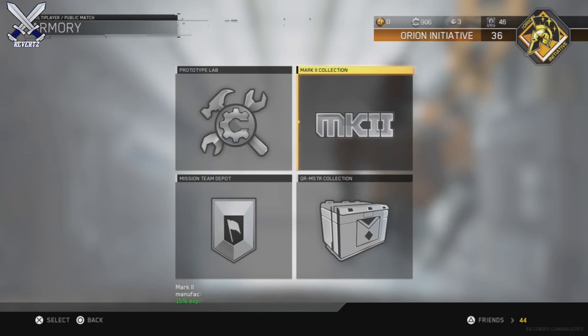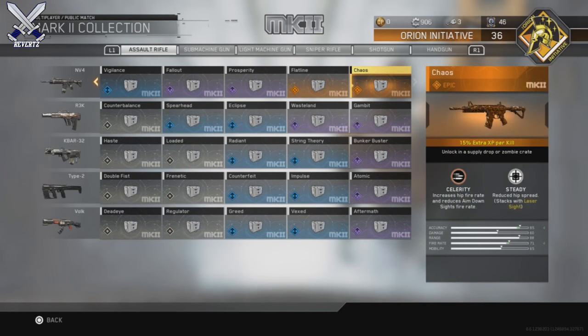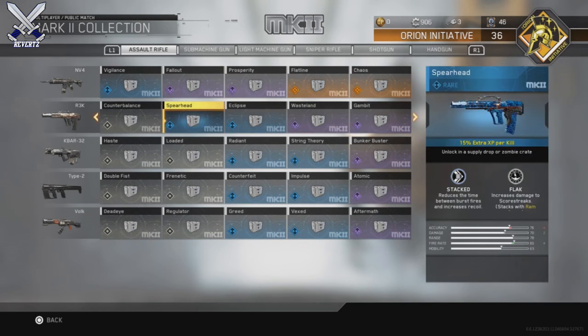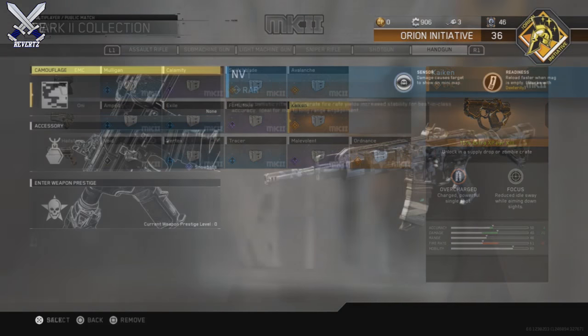Every single one of these will give you 15% or more XP for every single kill you get. But the downside is that you have to get these weapons through supply drops only. There's no way you can craft these through salvage — the only way you can get them is through supply drops, which is not really what we want to hear as the Call of Duty community.